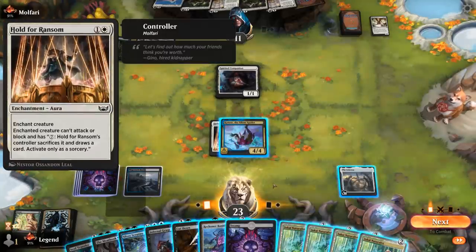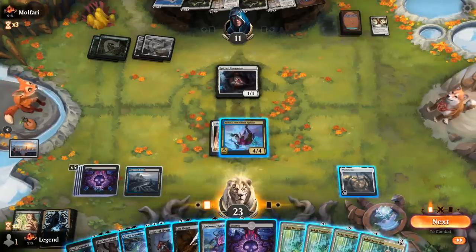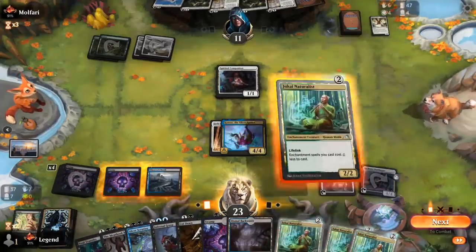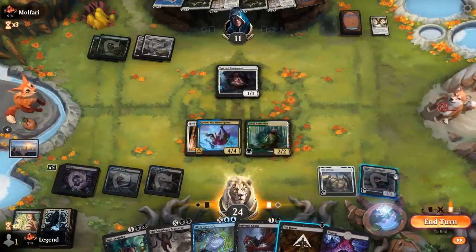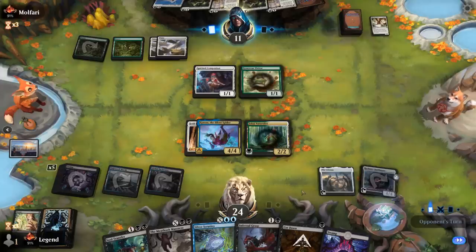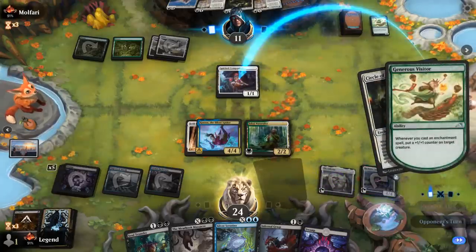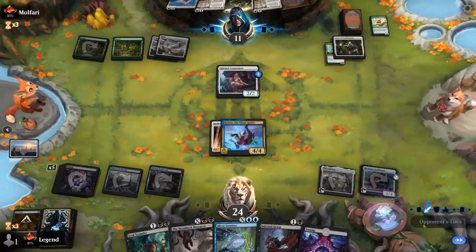Companion to draw, and a Hold for Ransom — so we have to pay seven mana to unlock our Silent Spider basically. Not too worried about it. We could play a Bankbuster, draw, and see what we get. I can play Naturalists and pass it back. Visitor — I probably want to Cut Down. This opponent can exalt their own Naturalists, and we'll take two.